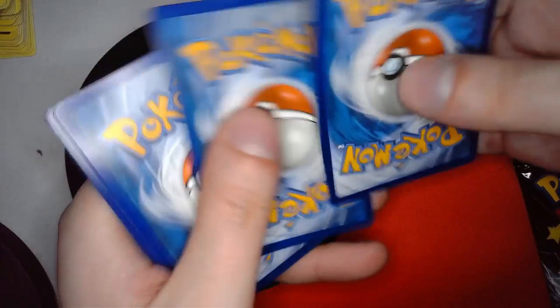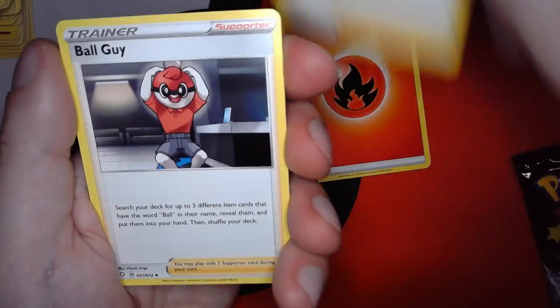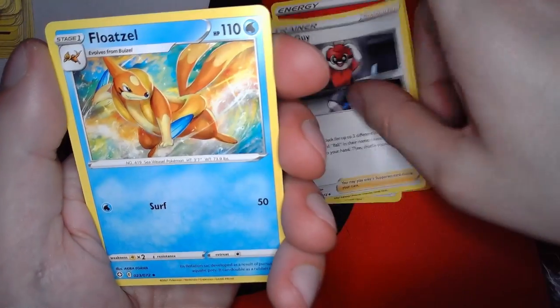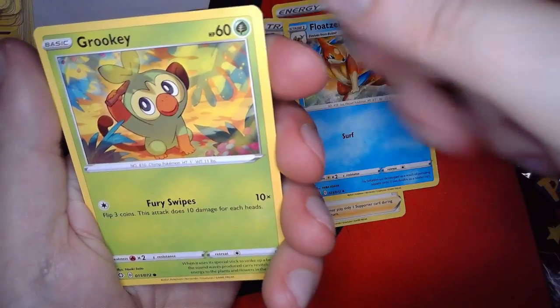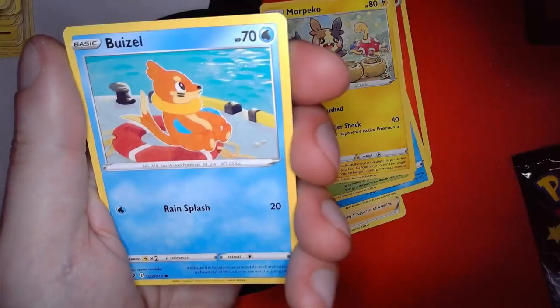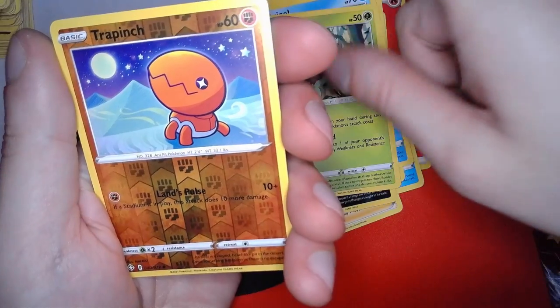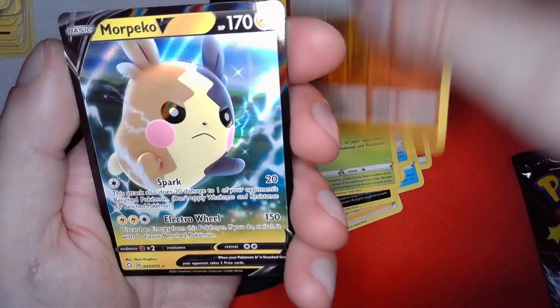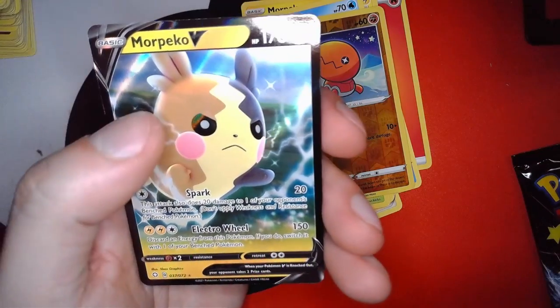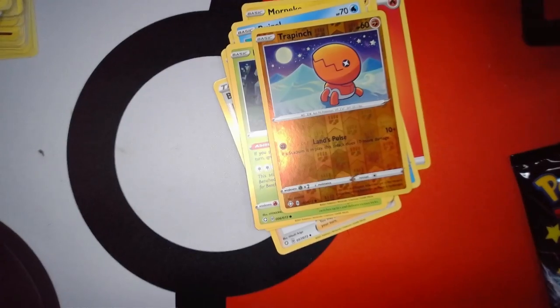Third pack — one, two, three, four to the front. Got a fire energy, gym trainer, Ball Guy, Floatzel, Grookey, Morpeko, Spinner, Rackweasel, Rowlet, reverse Trapinch, and a Morpeko V. So now we have the V and the VMAX — if there's a rainbow one that'd be perfect, just round it all off.